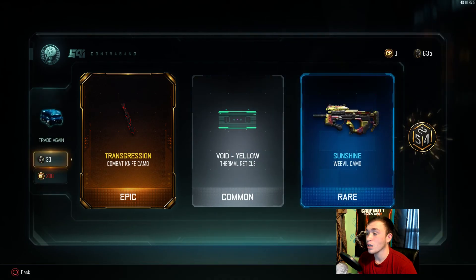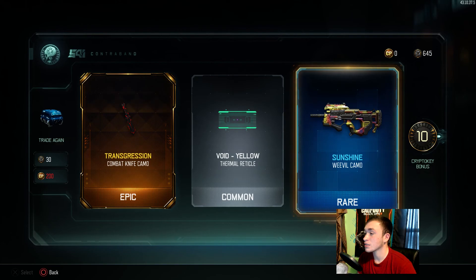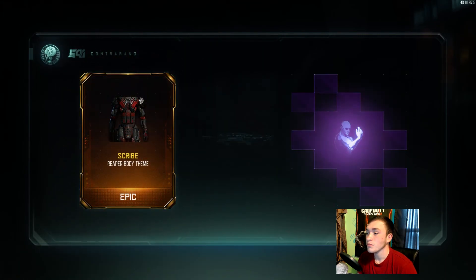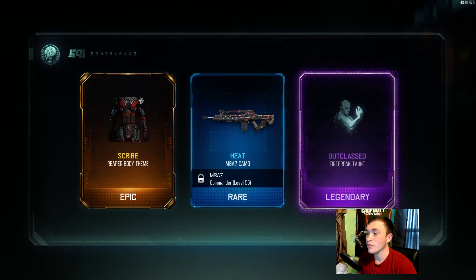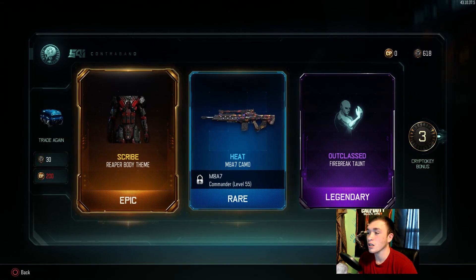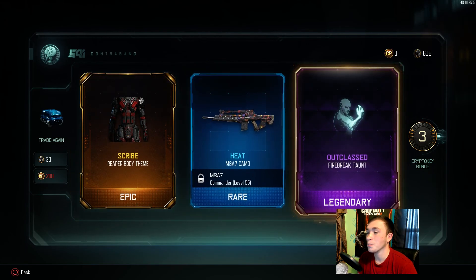We got Dust for the VMP — not great. We got Transgression for my Combat Knife — I'm actually using my combat knife right now and trying to get it gold so that really does help. Then Sunshine for the Weevil — I think I already got that one. And Scribe for the Reaper; my favorite color is red and that's red and black, my favorite combination, so I might actually use that.